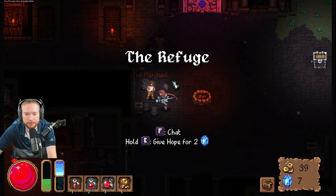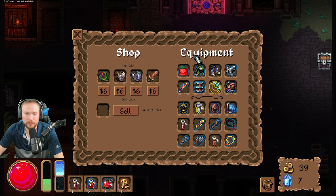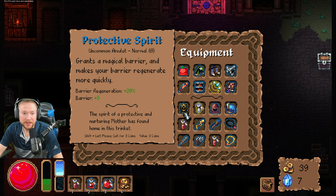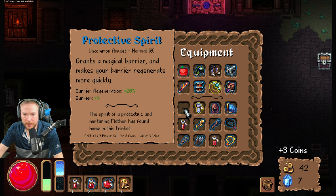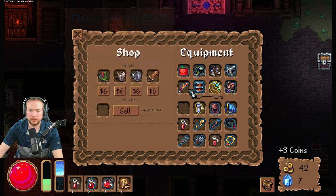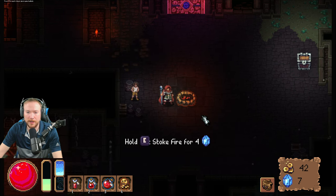Alright, let's see what you got first. You ain't got jazz — like from Fresh Prince of Bel Air, you ain't got jazz. That might be good if I have a barrier build or whatever. Well, I already have lightning chaining, but there's this thing.